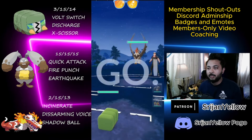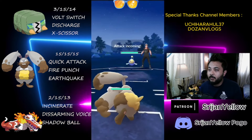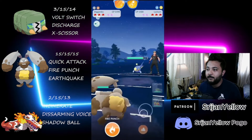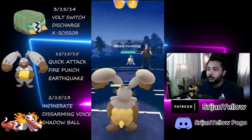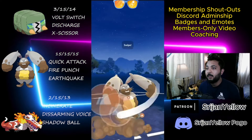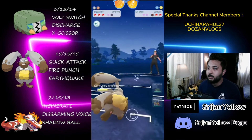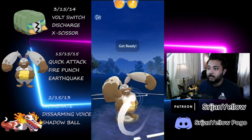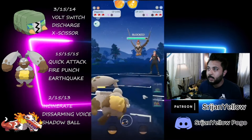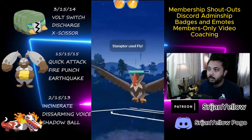Moving on to another game — Staraptor lead, finally a good lead for us. They come in with their Lanturn and I come into Diggersby — this is looking very good for us. Our fat boy is a little tanky. I tried to match their energy but that was not the way to go — you don't go past 100 energy while farming, be careful of that. I throw the Earthquake, they don't shield it, so investing one shield, we regain the switch advantage. They come in with their Staraptor — this guy needs to shield any move, it's so glassy. Just fast moves from Quick Attack, and this is going to be Fly, which will take our fat boy out.